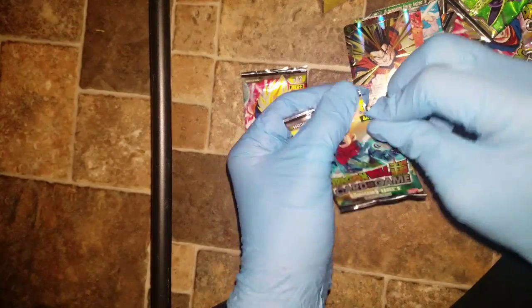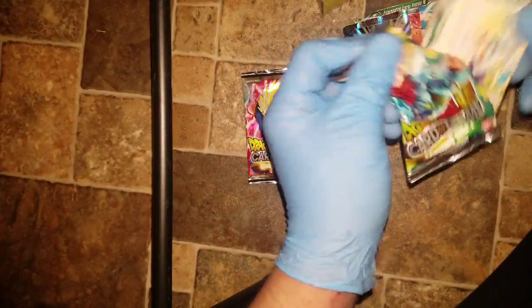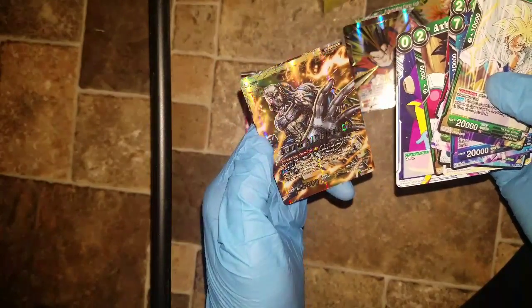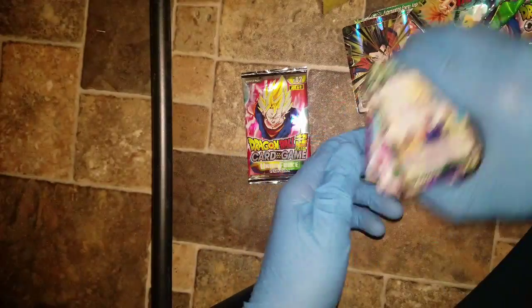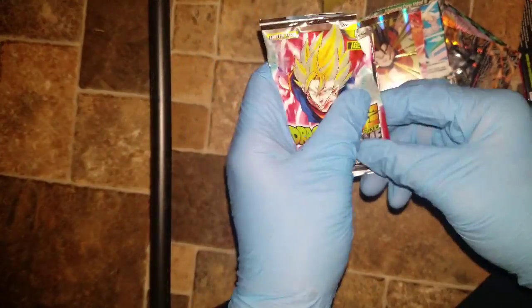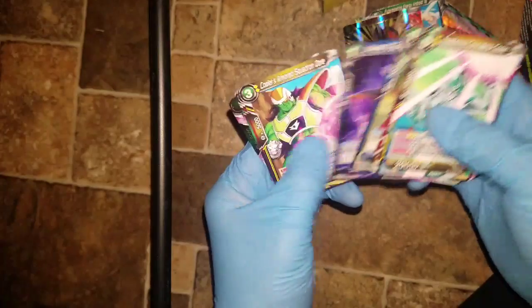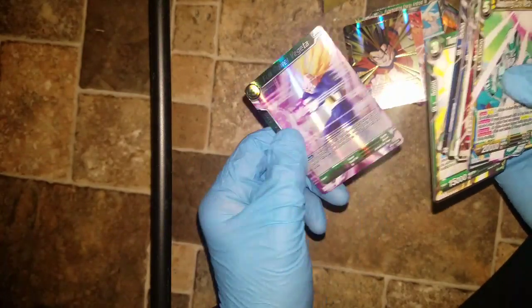We got two more packs left. Here we go — we're just going to speed through this. We got another rare, Awakening Metal Cooler. Pretty sweet. Final pack! Is this the Lucky Vegito? Secret Rare pack here. We're just going to speed through it — Full Power Vegeta. Not bad.